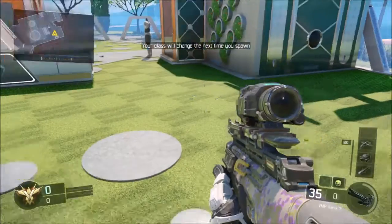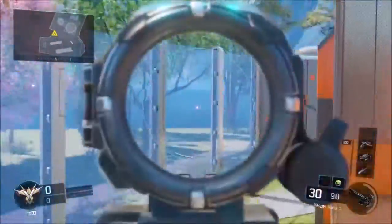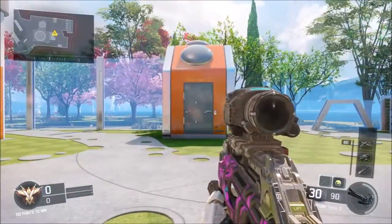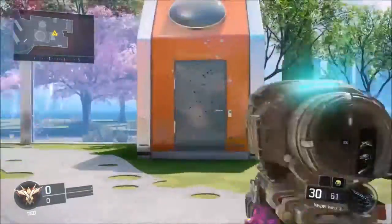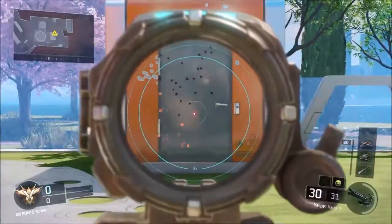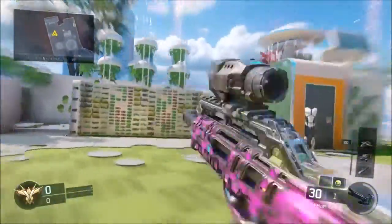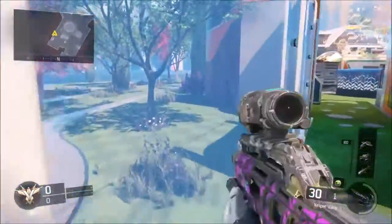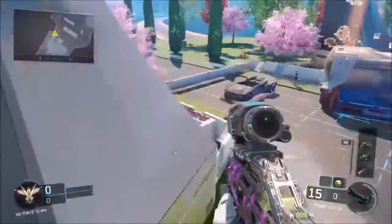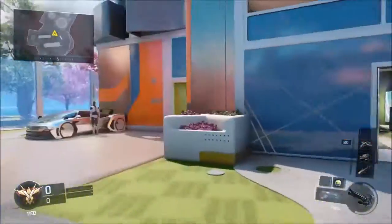Now let's try the Vesper with the varic sight — this thing is crazy on the Vesper because, as you know, it has a lot of recoil. The sight isn't too distracting once you get used to it. Without zooming in there's still a little recoil, but now zooming in — look at how little it moves. Before it was all the way up there; now it only goes to here. If I help it a little bit it stays in the center. This varic sight is actually crazy helpful — it was a huge buff and it changed the way people are going to be playing.